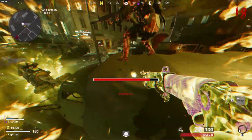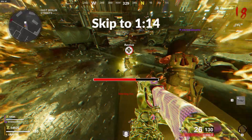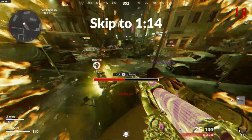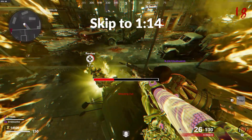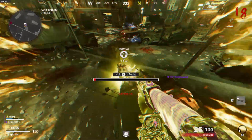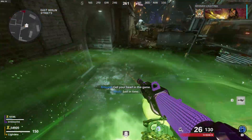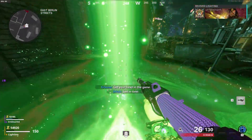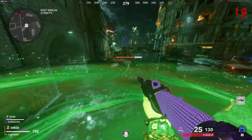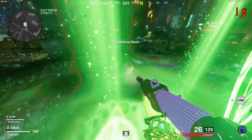Wait until your bar is about to go fully black and there's no more red left. Right before you're about to bleed out, tell your teammate to use Healing Aura exactly as I do. When your bar is fully black, you should still be alive and your Tombstone stash will still be there — that's how you know you've done the glitch correctly.